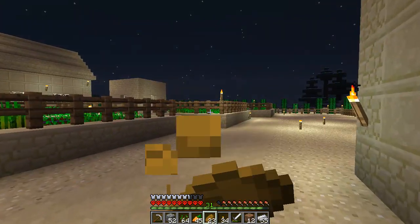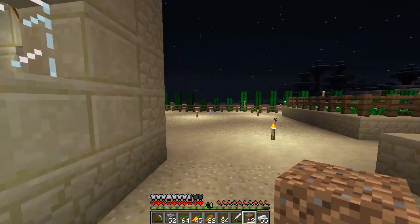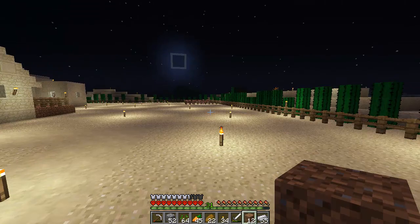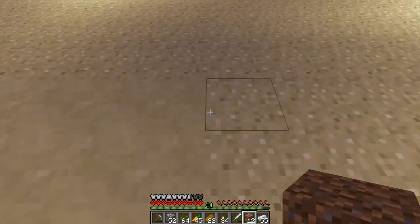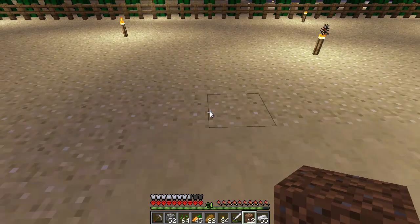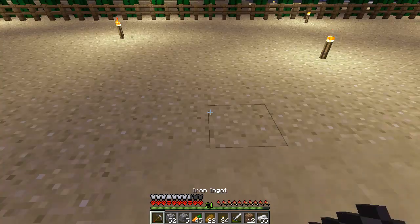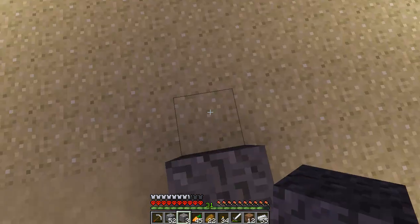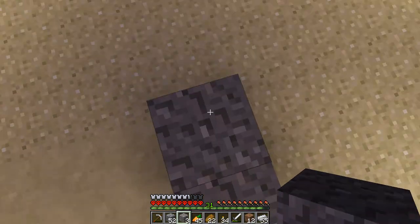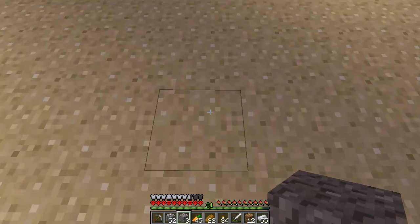I'll go over here and mark out what I'm going to build. It's not going to be like a big house like my Let's Play - it's going to be like a small, well, medium sized place. We might make the door here - the gravel symbolises the door, we'll need to remember that. And we'll make it - so that's 2, 3, 4, 5, 6, 7, 8, 9, 10.